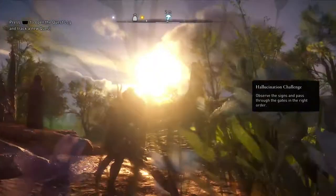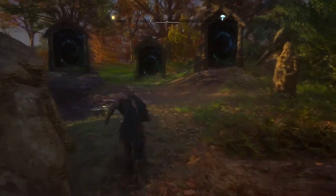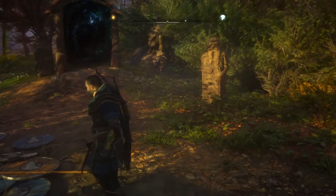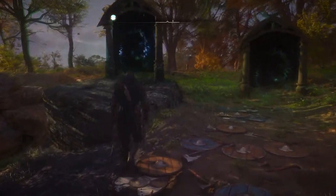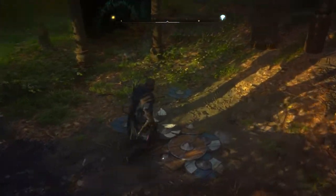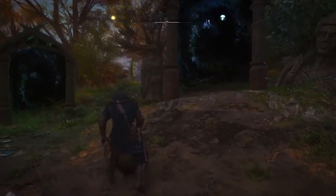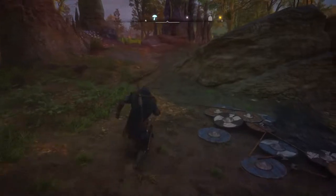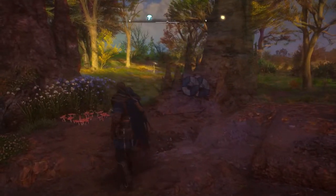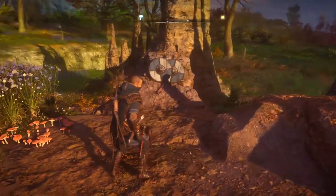Alright, so here are the gates. First thing I noticed when I came up to them — I walked up and I saw these shields here, then I saw statues here, and I didn't see anything over here. So that last door, when I did it, I actually just guessed and ended up getting it right. But what I did was — see this old statue here? I noticed there was one right here. And then I noticed there was a shield right there, and then there were flowers right there. So I said, okay, let's do this — I'll do them in this order.